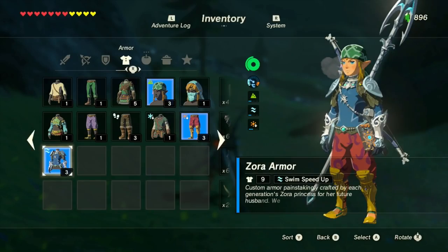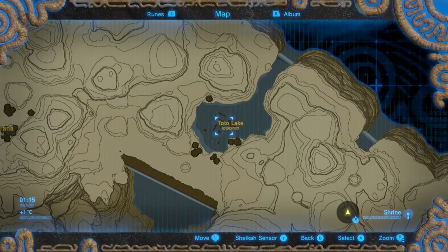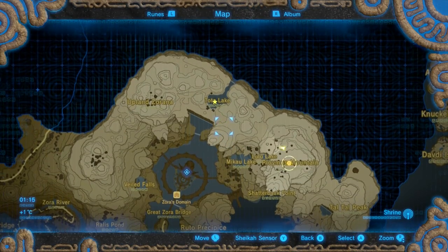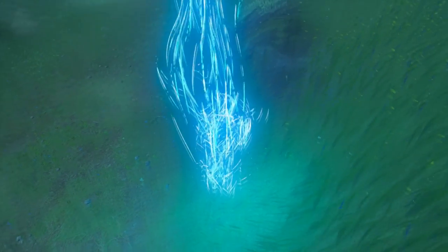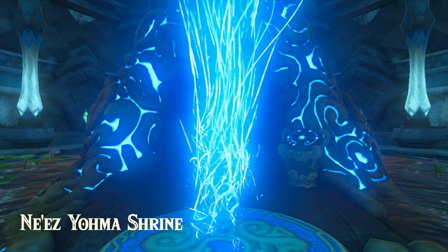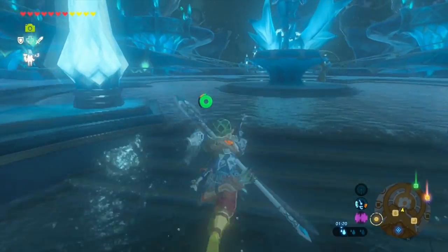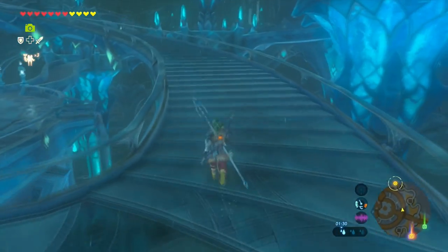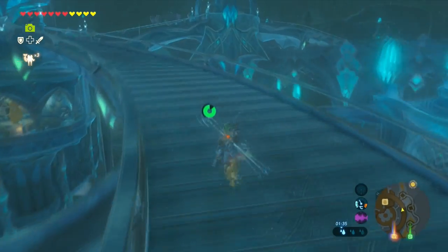I teleported back to the Zora domain, which is easy to get to by going to the shrine in the middle of the Zora domain. The next place we're going to is Toto Lake, and that's where we're going to get the next Zora armor piece. I'm just going to teleport back to Zora domain. Once you're at Zora's domain, just follow the same way that I'm currently going. I found it easier to go this way than by just climbing up the hill, because you do run the risk of having rain, and if you get rain, you won't be able to climb well since you'll keep slipping.